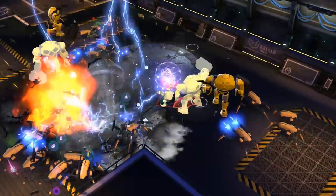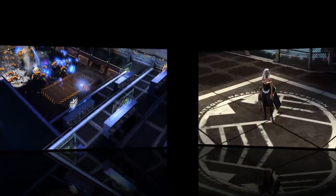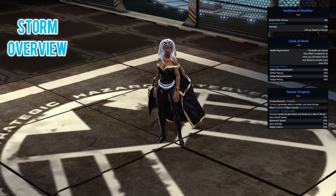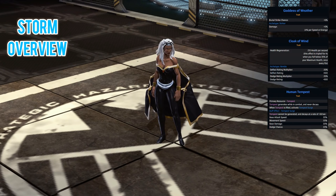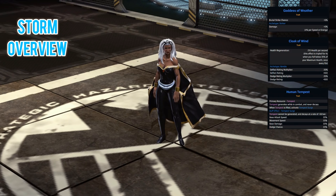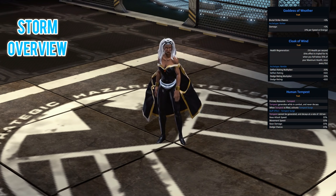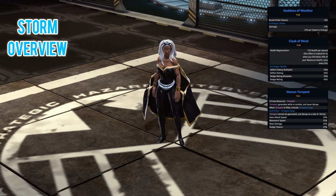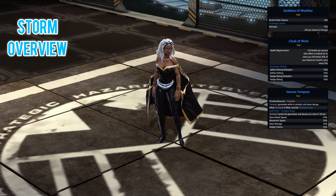First up we'll look at the primary attributes, offensive and defensive traits and the resource. Starting with the offensive trait, that would be Goddess of Weather. With it you gain a 5% brutal strike chance, archtype of striker, and you also gain a damage bonus from the attributes speed and energy. Personally I do prefer the speed attribute because it adds to your dodge rating multiplier, and you can really push that high around 40-50%, which can actually make her feel a bit tanky for a ranged hero.